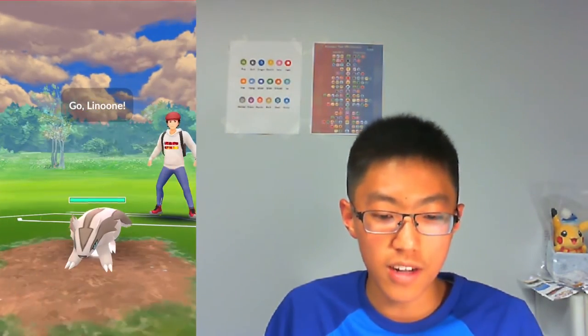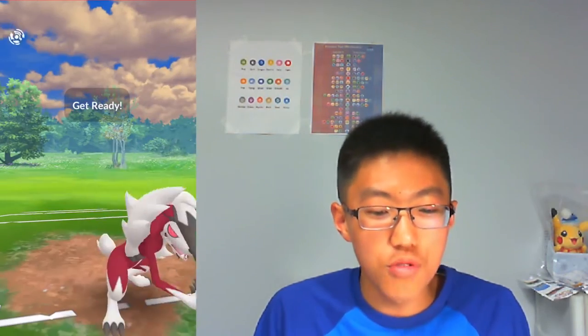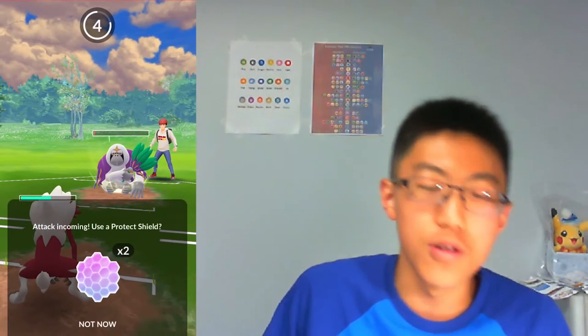This Hypno I'm running doesn't have optimal PVP IVs, which may have cost me that game. In the third battle we're matched up against Marcelain CFR 94. We have Midnight Lycanroc versus Linoone — a normal type, which is a very good matchup for Lycanroc. The opponent safe-swaps into Oranguru. I don't switch out right away and go for my Stone Edge, which does a lot of neutral damage to the Oranguru and it lands!